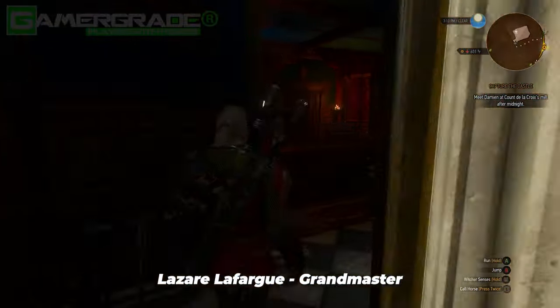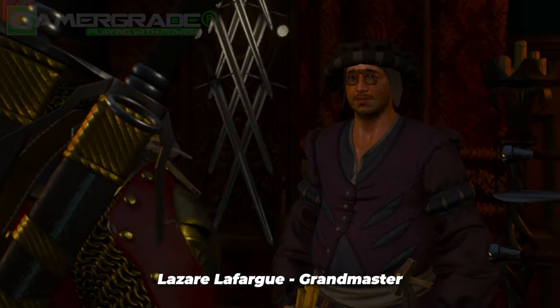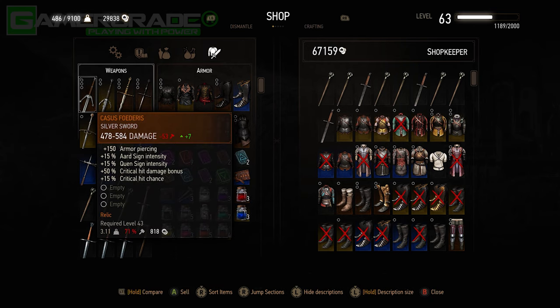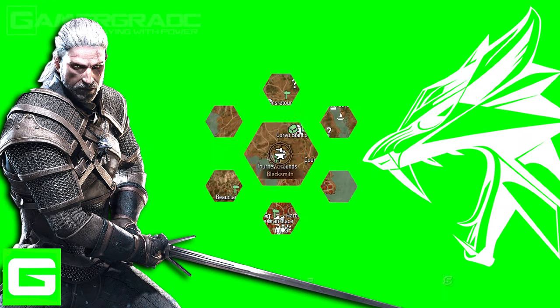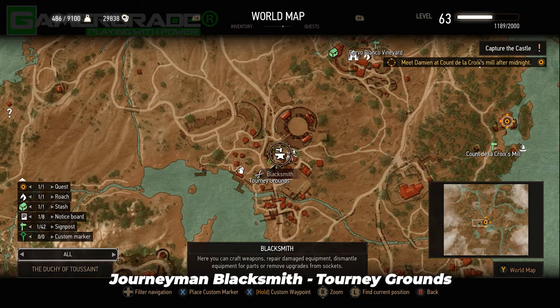Lefargue will be upgraded to Grandmaster level once you complete his associated side quest. Second is the journeyman blacksmith found north-east of the signpost in the tawny grounds of Toussaint.